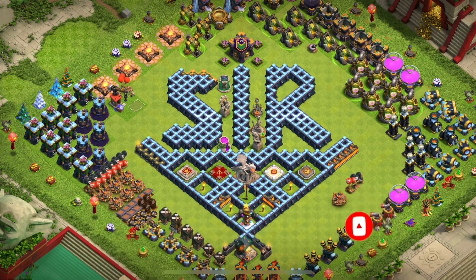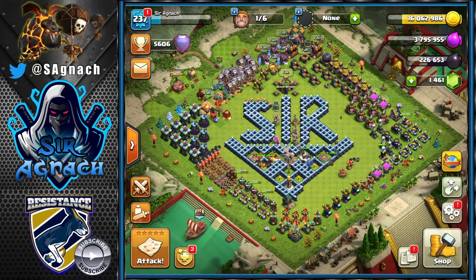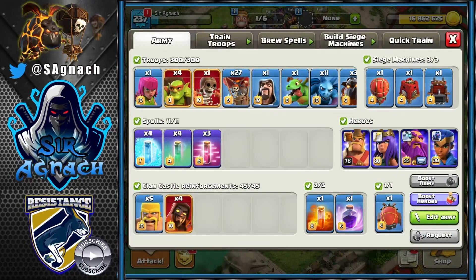In today's video I'm bringing you a strategy that is crazy strong and unlike other types of Lalos, it's actually not too hard to perform. The army I like bringing is 4 Sneaky Goblins, Baby Dragon and Wizards usually for funneling the heroes, a wall breaker to get them into the base, 27 loons, 3 Head Hunters and 3 Lava Hounds.